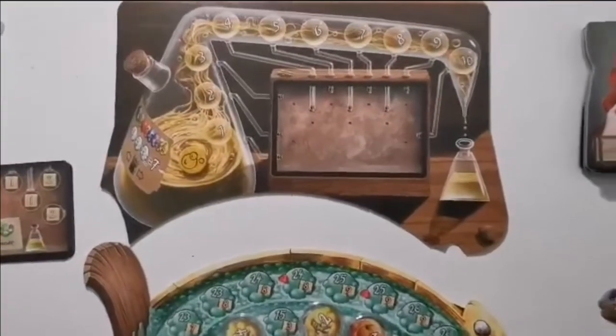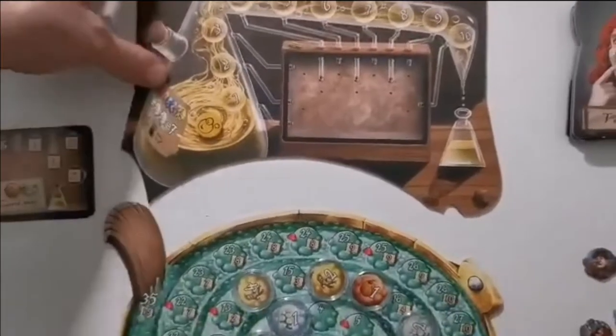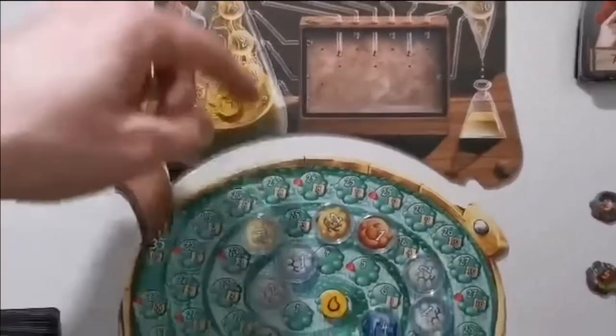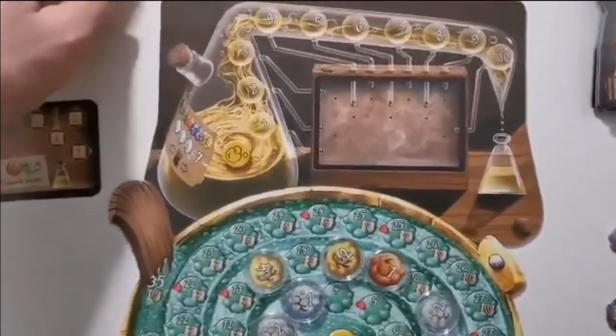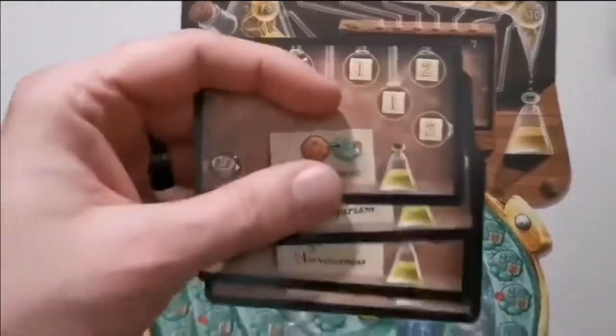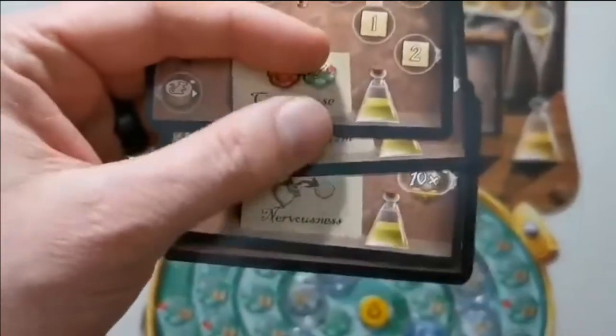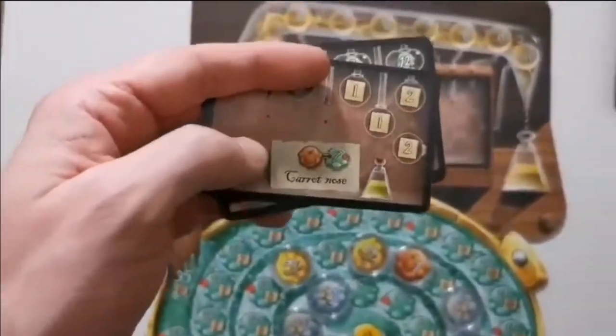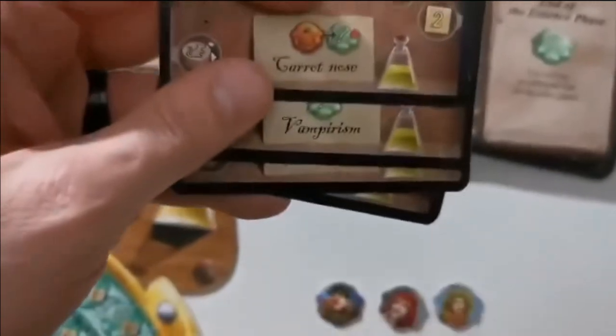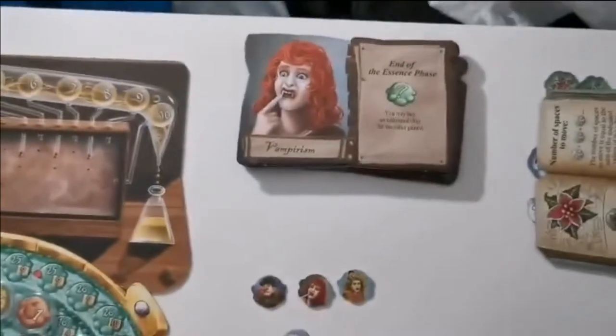Now we're actually going to look at how to play the expansion itself. Every player needs to take the same extension to the board as the color cauldron they've got — the yellow one in this case — and it slots above the board. You take the bubble token and it just starts on zero to begin with. Then you'll need the four cards that have got the same color flask on them as your cauldron, and each of these refers to a particular patient type, such as vampirism.